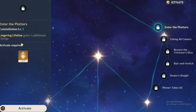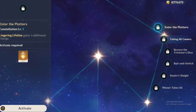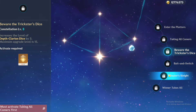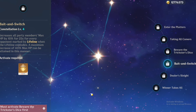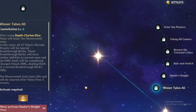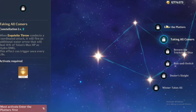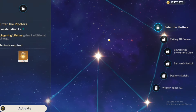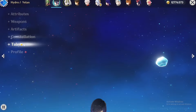For Yelan's constellations, C1 gives an additional charge on her elemental skill, C2 increases max HP and deals Hydro damage, C3 is really good, C4 increases max HP for all party members, and C5 is not that great. C6 is a game changer — it essentially makes Yelan a DPS. If you're a spender, C1 is a good stopping point.